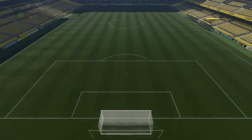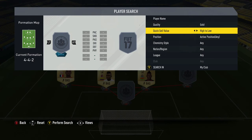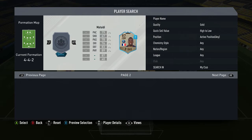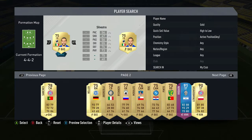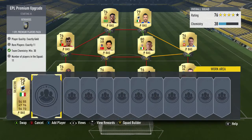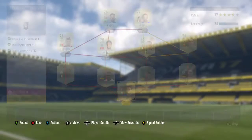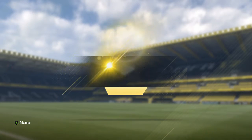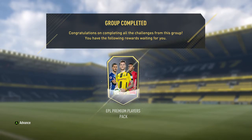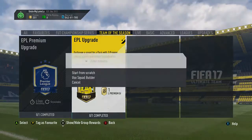I'll just put these two guys in. Yeah, we get 12 BPL players and three of them are rare. We'll put them into the team now. Does that get the chem? Yeah it does. I'm not going to go through the players because you can literally put any 11 gold rares in — pretty easy. EPL premium player pack, not too bad.